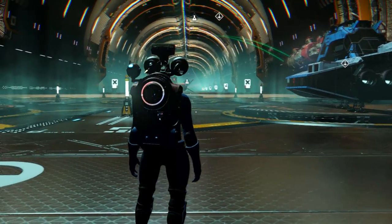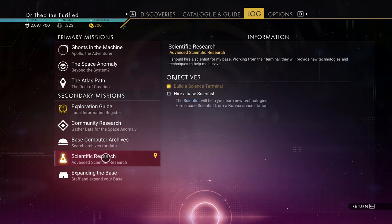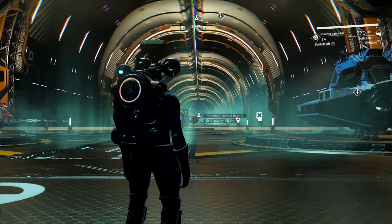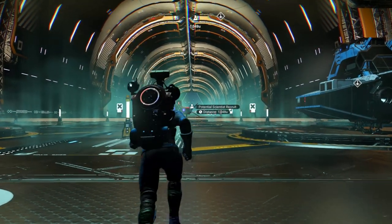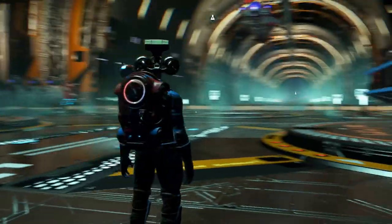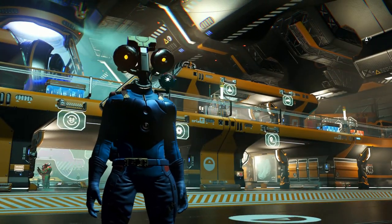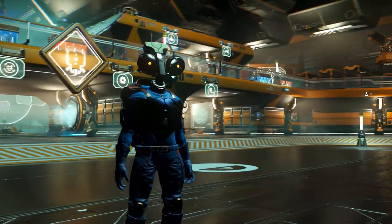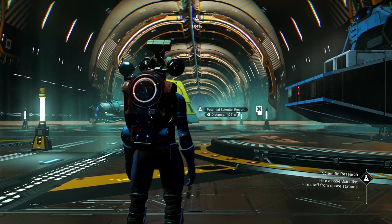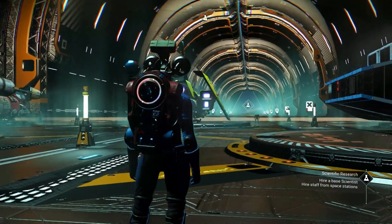Welcome to another episode. I've got this problem — I'm doing the 'Expanding the Base' quest and I'm supposed to get the scientist, but he's on the space station. The problem is that if you go a certain distance, it puts him just outside the space station in outer space.